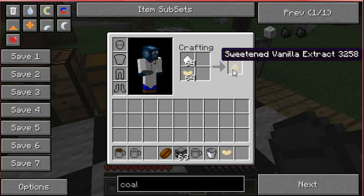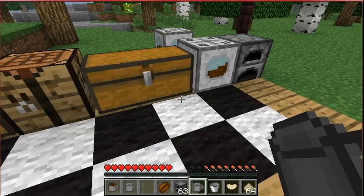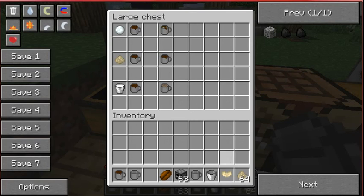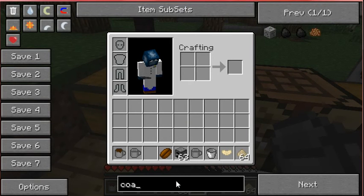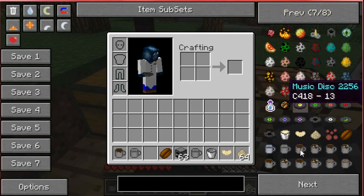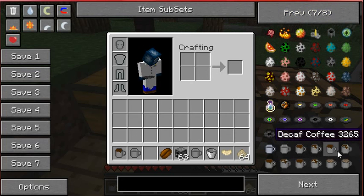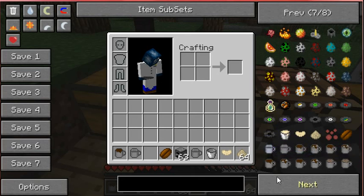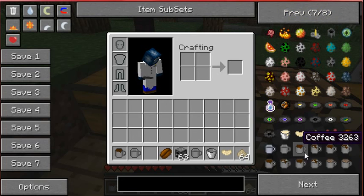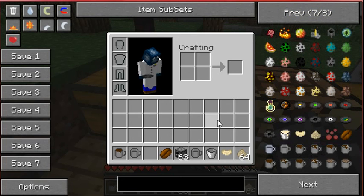If you put sugar on top of vanilla beans, you get sweetened vanilla extract. Basically, this is just only like three of the many different recipes — like 12 different types of coffee. So pretty much there's all these different types of coffees — there's decaf and regular coffee — and they both have similar things.